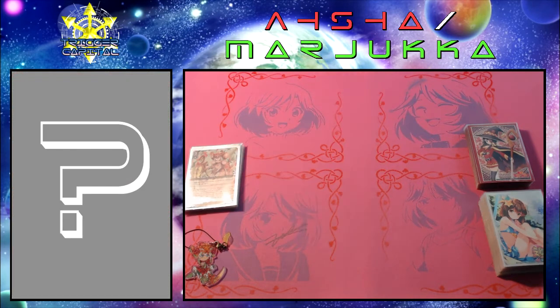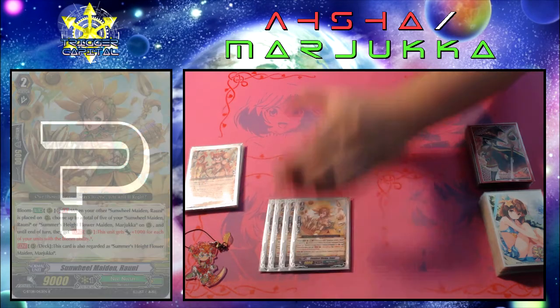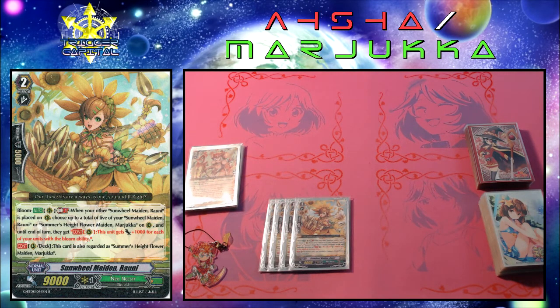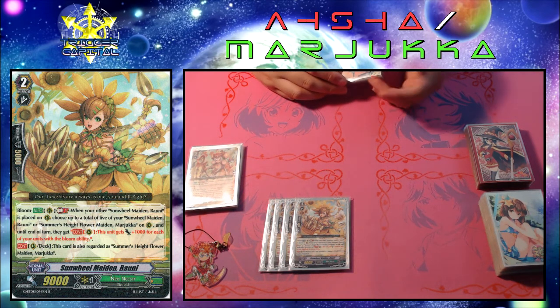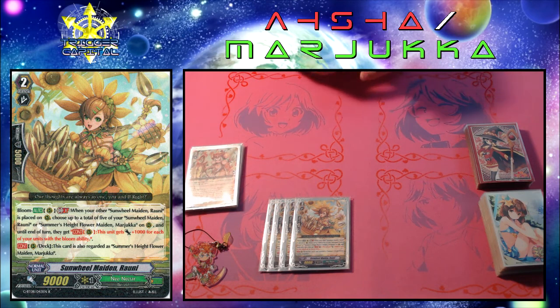Moving on to grade twos, we have four copies of Sunwheel Maiden Ronnie. Her abilities are: bloom auto rearguard circle GB1 — when your other unit with Ronnie in its name is placed on rear, choose up to a total of five of your Ronnies or Margicas on rearguard circle, and until end of turn they get the continuous ability of rearguard circle — this unit gets plus 1000 for each of your units with the bloom ability. Since Ronnie gives units an ability, the more Ronnies you bring out, the power stacks on top of them. Her second ability is continuous rearguard, and in the deck this card is also regarded as Summer's Height, Flower Maiden, Margica.